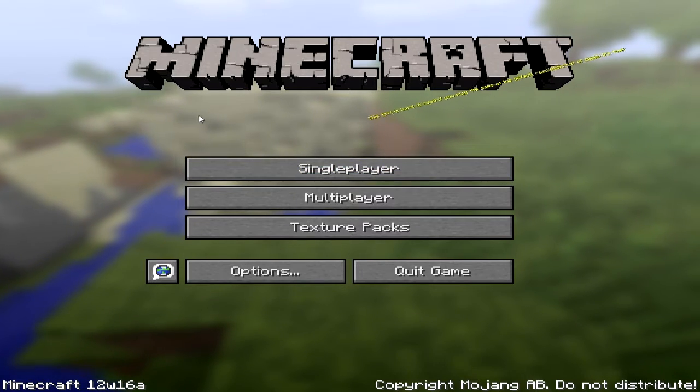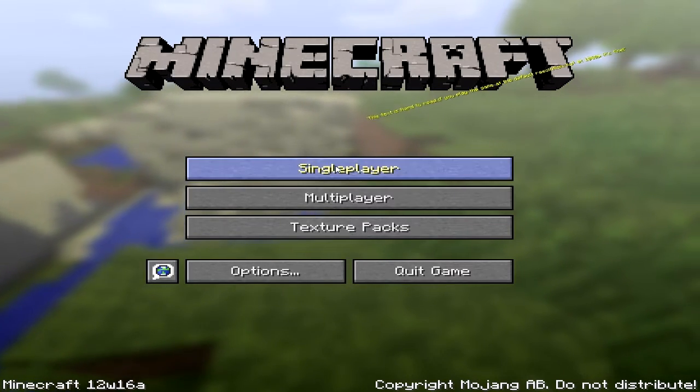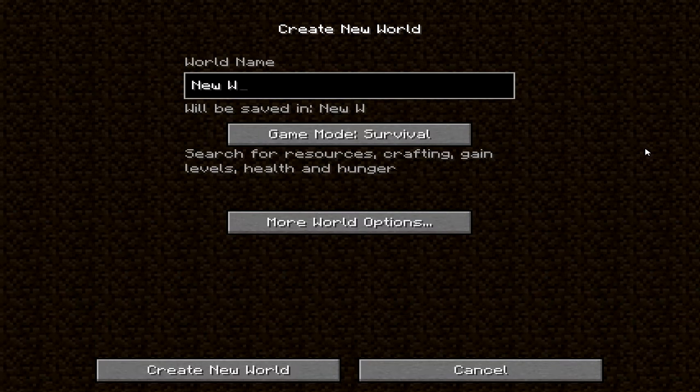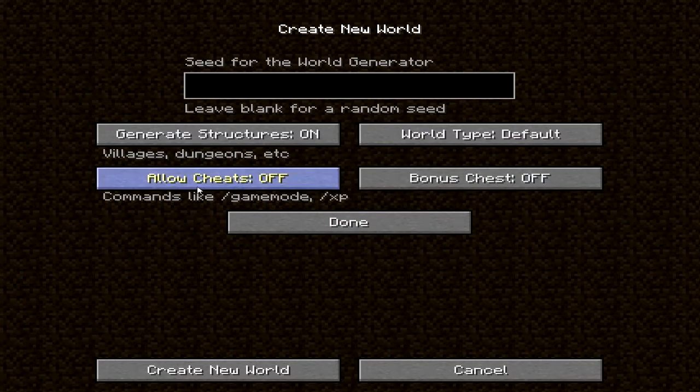They have added a lot of new single player stuff. If we just create a new world and go into more world options, you can see we've got two more options: we've got bonus chest, and we've got allow cheats, which is basically single player commands.